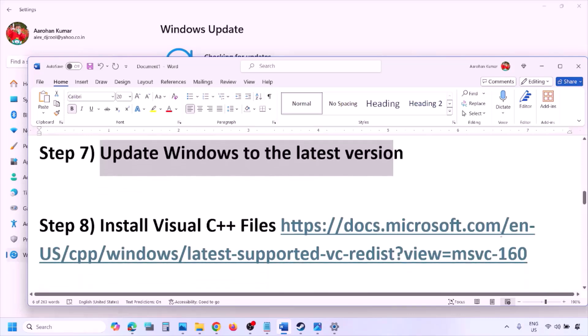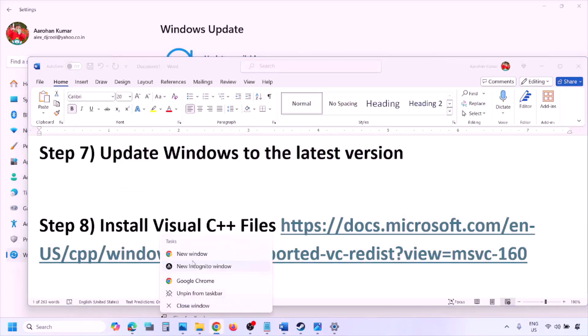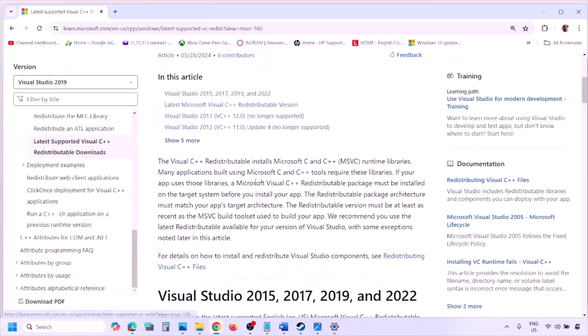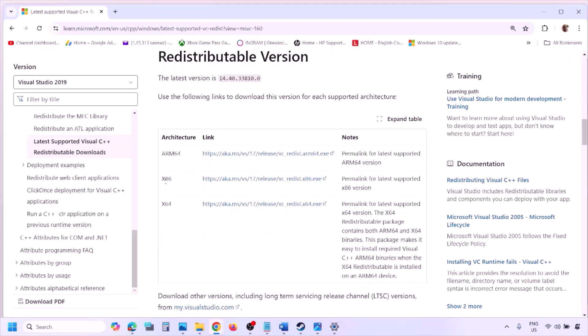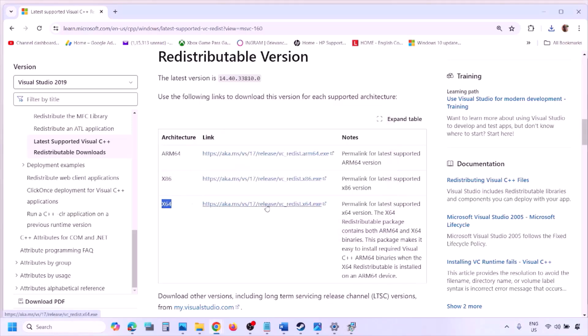The next step is to install Visual C++ files. Copy the link provided in the video description and open it in a browser — it will take you to the Microsoft website where you can find Visual Studio 2015, 2017, 2019, and 2022 redistributables. Download the x86 version, run the EXE file, and click Repair if you see that option, or Install if you see Install. Click Yes to allow. Then download the x64 file as well.